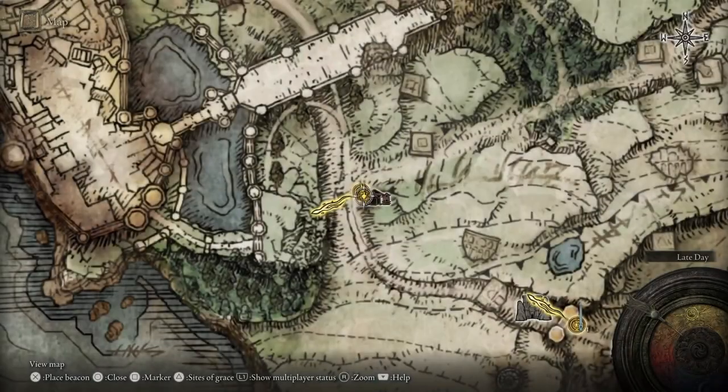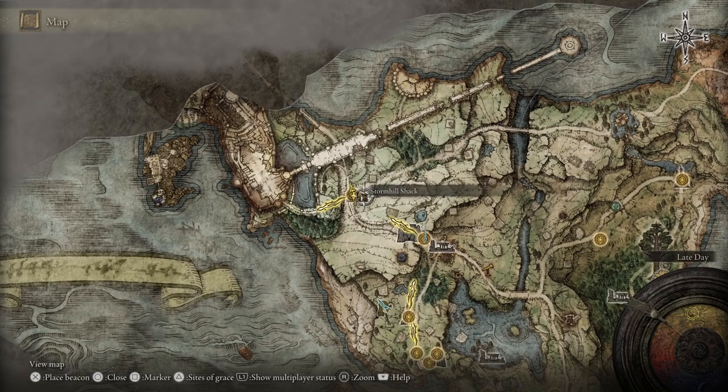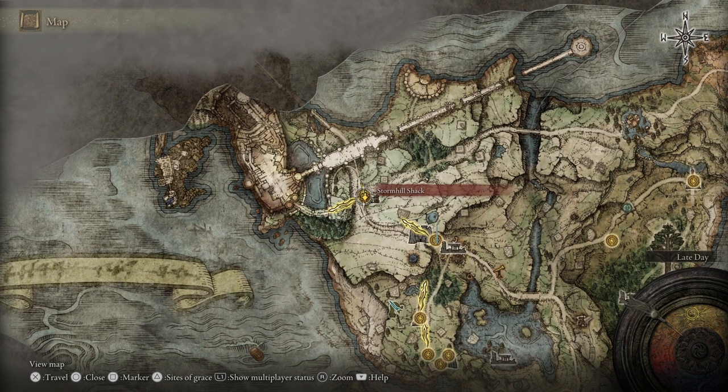What you need to do is come to this location on the map. This is the Stormhill Shack, and there's a grace right next to it that you can fast travel to if you've already been here, which is also called Stormhill Shack.